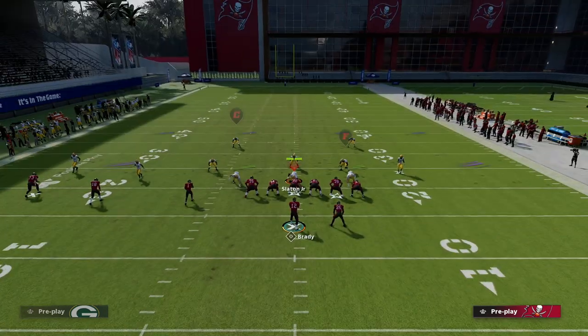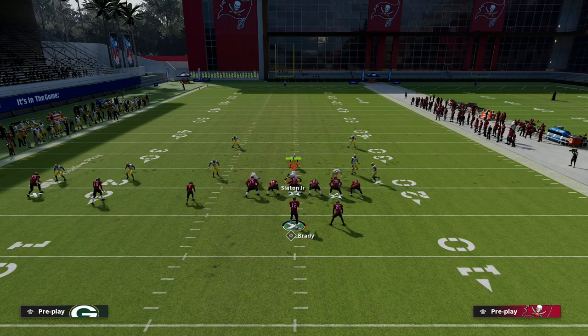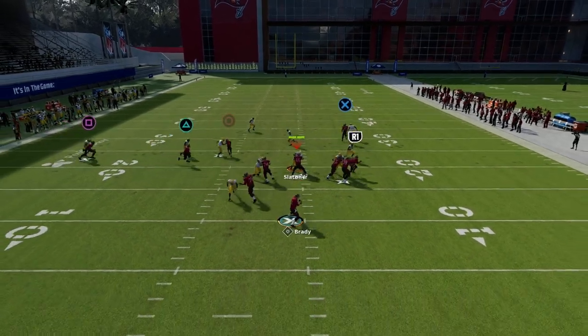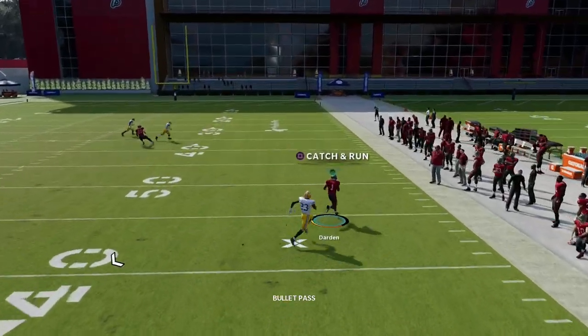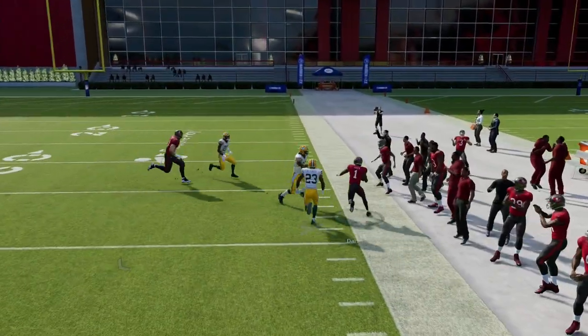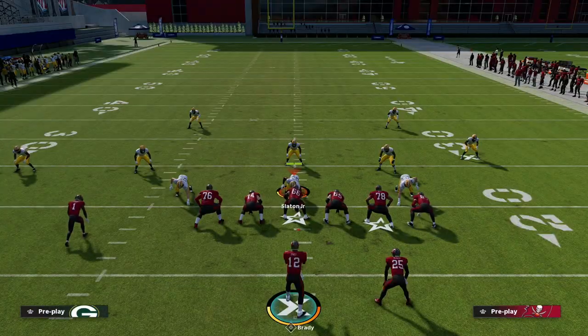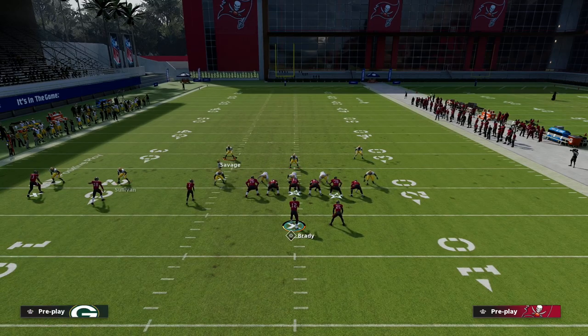So now I want to go over zone. That's man coverage basically. The other thing with man coverage, real quick, is this post route is really good against man. You'll see that the post gets really good separation against press man — it doesn't even matter route running or anything. It's just been a consistent route in Madden for as long as I've been playing that this route has gotten separation consistently against man.